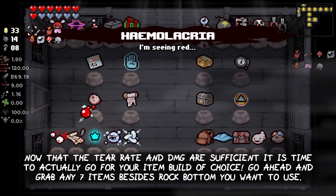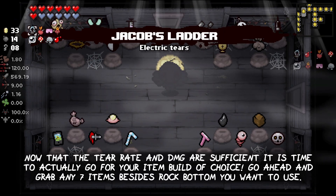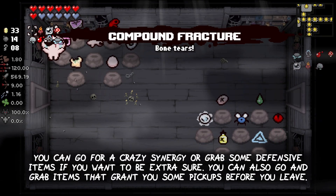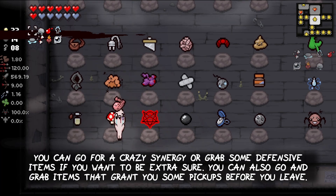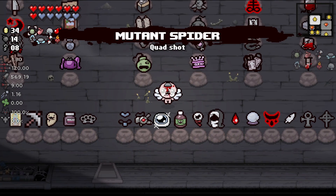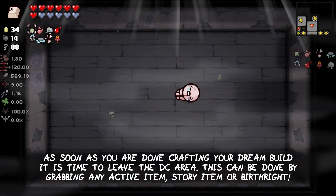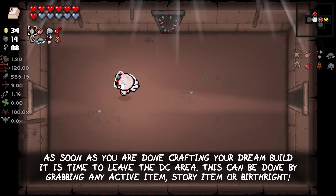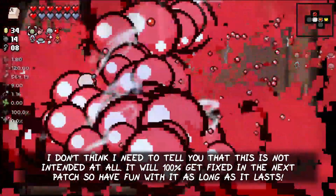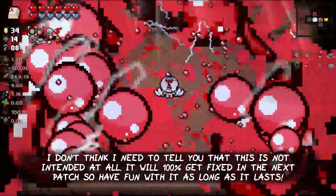Now that the tier rate and damage are sufficient, it is time to actually go for your item build of choice. Go ahead and grab any 7 items besides Rock Bottom you want to use. You can go for a crazy synergy or grab some defensive items if you want to be extra sure. You can also grab some items that grant you pickups before you leave. As soon as you are done crafting your dream build, it is time to leave the death certificate area. This can be done by grabbing any active item, story item, or birthright. I don't think I need to tell you that this is not intended at all — it will 100% get fixed in the next patch, so have fun with it as long as it lasts.